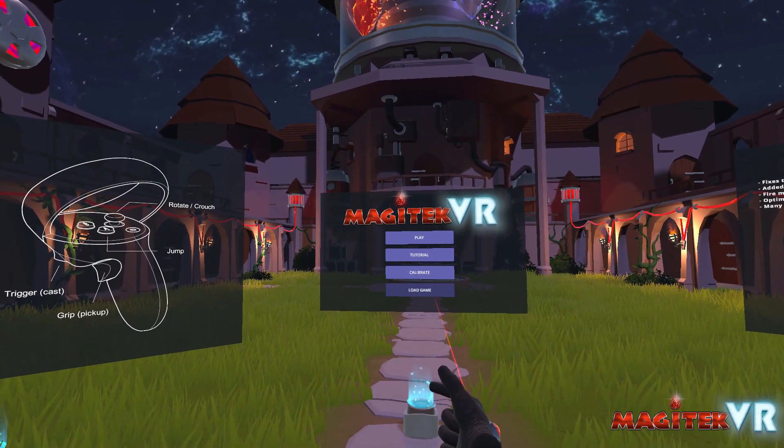If you open the menu screen, we have a bunch of useful information here. There's a spells tab that will show what each spell's properties are and even has a little instruction guide on how to cast each spell. We have a quest log that will show information for our adventure mode and a settings menu that includes everything you would expect.